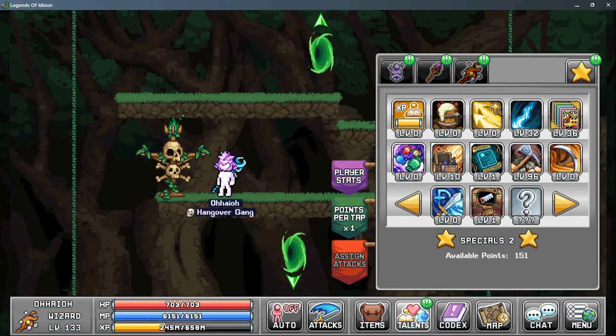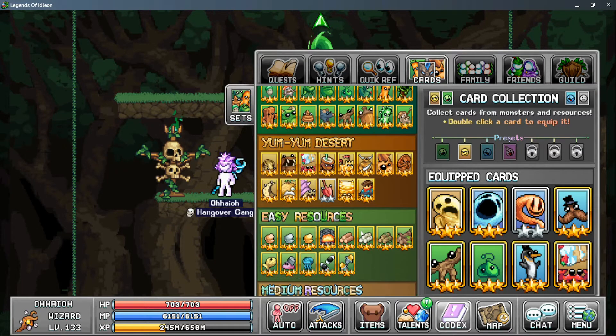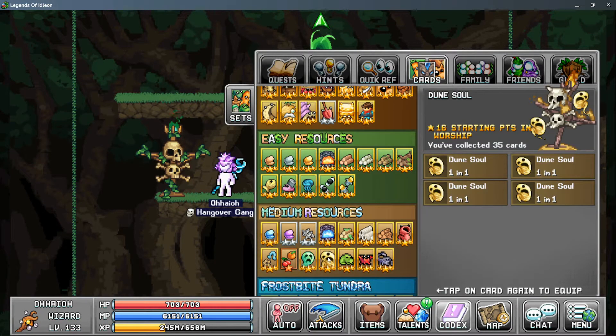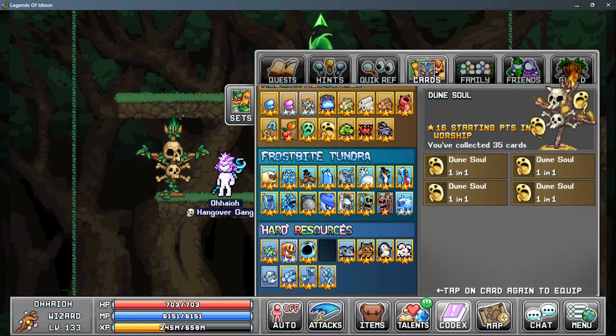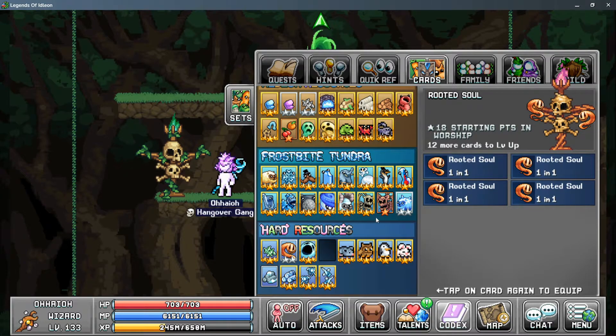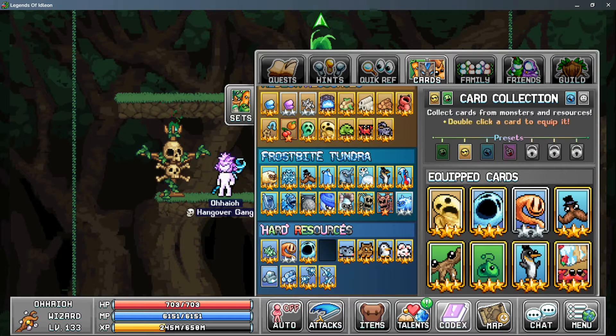For cards, Dune Soul and Rooted Soul both give more starting points in your Worship. Frigid Soul increases your maximum charge rate. Penguin, Walking Sticks, and Jungle Slime give more base Wisdom. Crab Cakes are good for reducing food consumption. Sir Stash is a personal choice to help increase the rate of gaining cards to finish out worship cards.